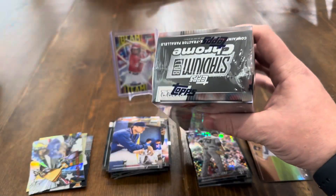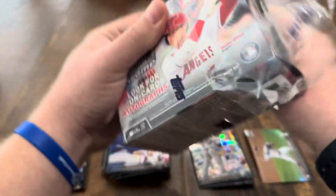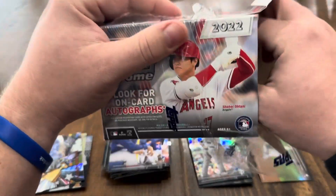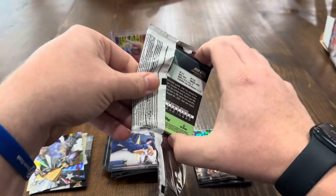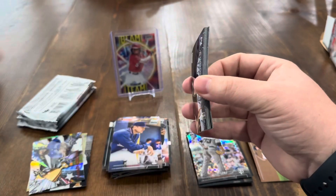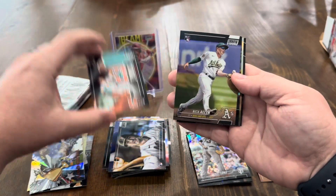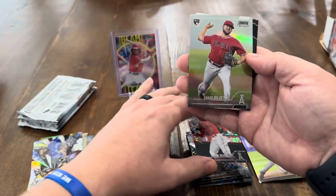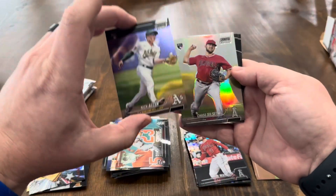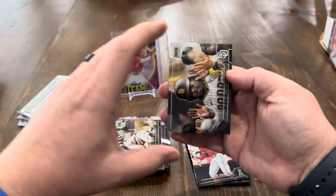That'll do it for box one. Let's get into box two and see if we can't have some better luck. Pack one — doesn't look like we've got anything special. Nick Fortes, Lars Nootbaar, Taylor Ward on the X-Fractor, Chase Silseth on the Refractor, Ty Cobb, and Josh Bell.